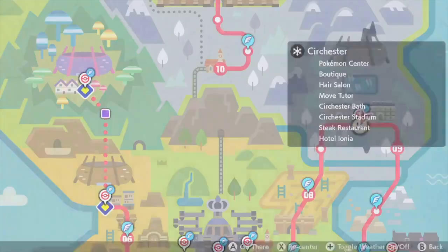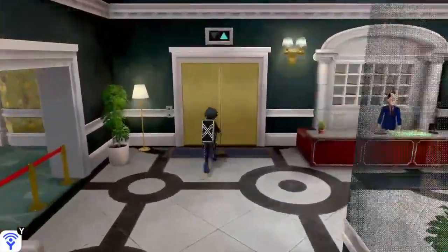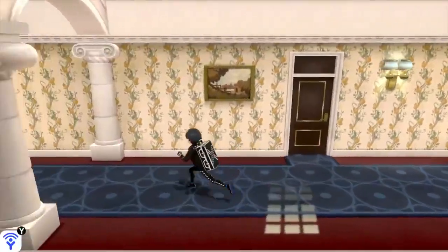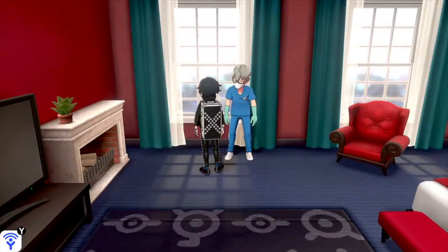You want to enter Hotel Ionia on the left side, take the elevator up. Once you exit the elevator, go left until you get to the farthest door. Inside this door, you will find a scientist who will award you with the shiny charm provided you have your complete national Dex.